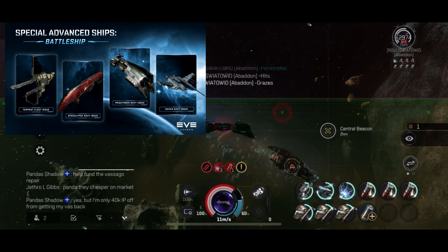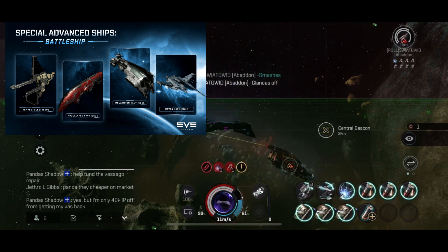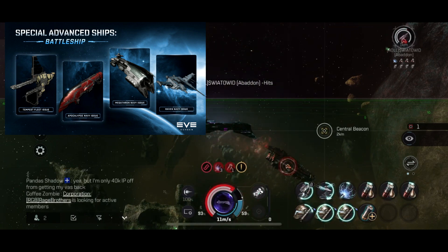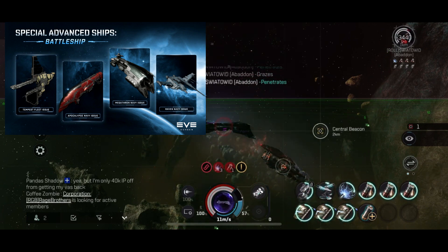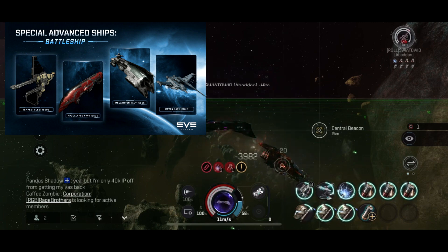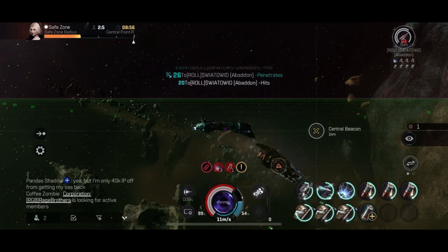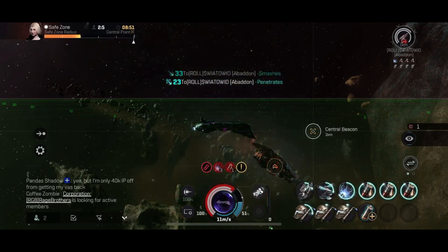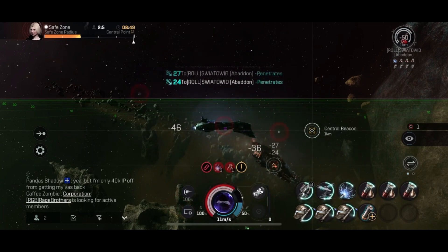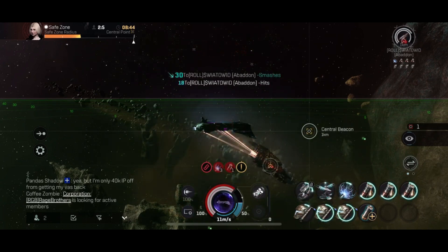Four new battleships will be released: Raven Navy Issue, APOC Navy Issue, Megatron Navy Issue, and Tempest Fleet Issue. To obtain them, reverse engineer with materials obtained from classified 3 — I think that's the wave graphs — to get the blueprint, then use the blueprint for industrial manufacture with the striker as the material. That's actually a good idea.